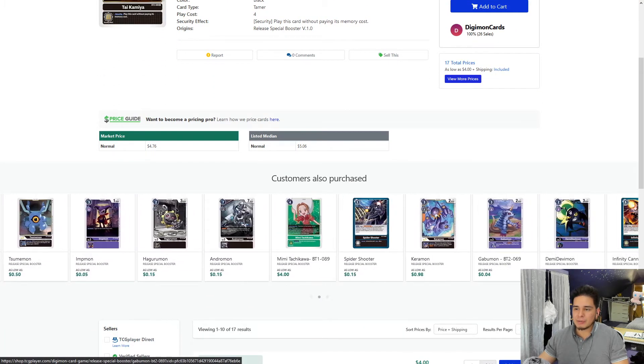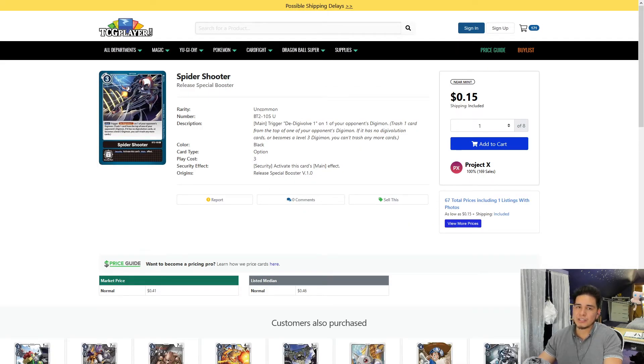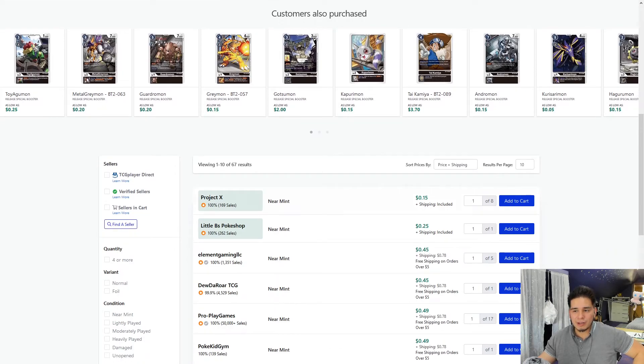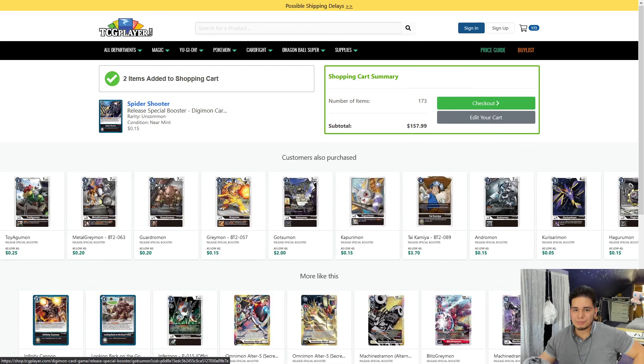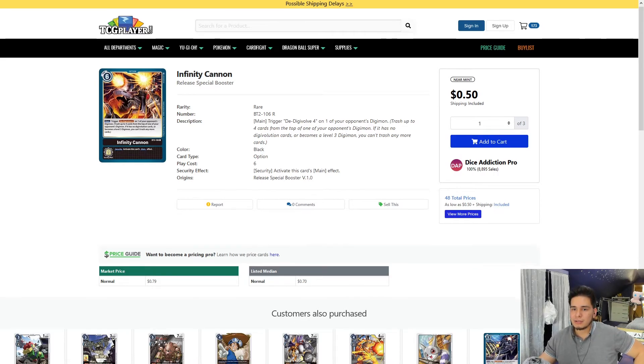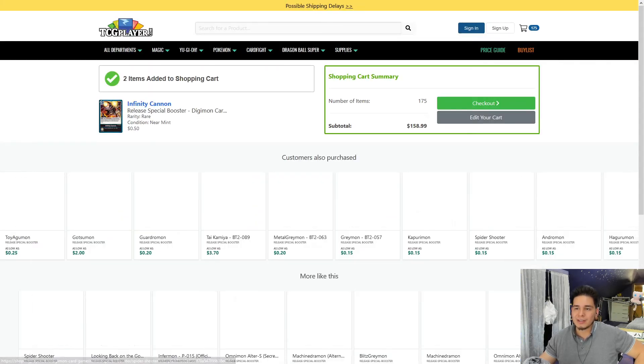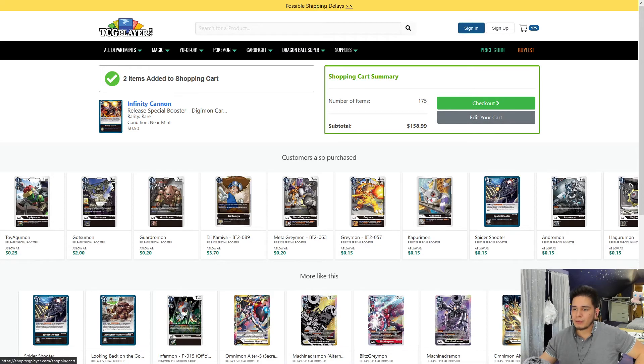The last thing we're going to pick up is some option cards just in case. There's Infinity Cannon and there's Spider Shooter — I would argue these are the best ones for Black, which is not a good thing because red and blue decks have much better option cards. Spider Shooter D-Digivolves one of your opponent's Digimon, but it costs a memory cost of three — that's not good. I'm honestly just going to pick up two. The Infinity Cannon — which is Giga Cannon in English — triggers D-Digivolve four on one of your opponent's Digimon. So if your opponent has an Omnimon in the field, it basically knocks it back down to a rookie. But it costs six — not the best. I would pick up at least two copies. It's good to have in your binder for a rainy day or if you decide you do want to play it.